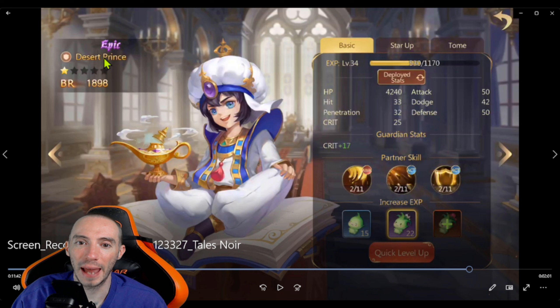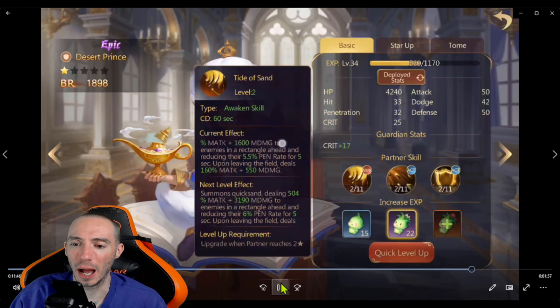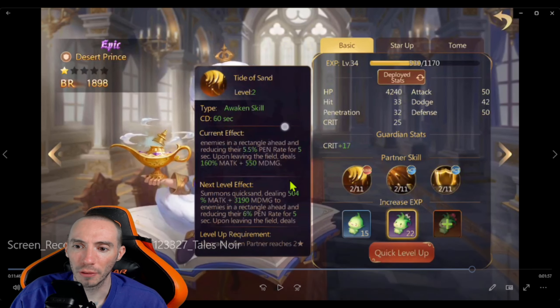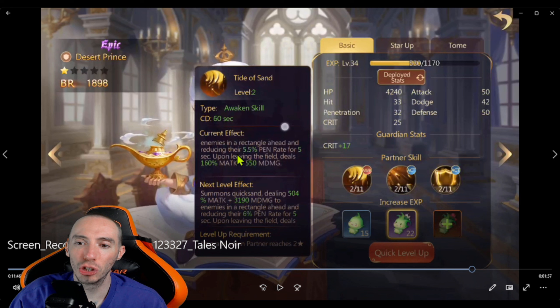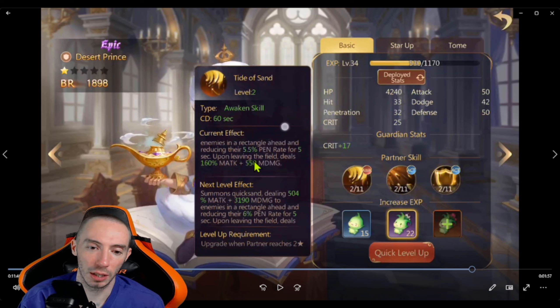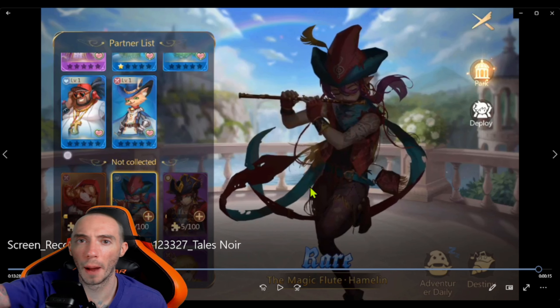We also have Epic partner Desert Prince — that's Aladdin, who you get for pre-registering. I'd put Aladdin in the A-category. He's a really decent tank and I love his awakening skill — does a bunch of damage to a rectangular area ahead and then reduces the opponent's pen rate for five seconds. This is a really strong awakening skill for PvP, basically counteracting the opponent's defense. Hope you guys and girls enjoyed the video — stay happy, save my friends, I'll see y'all later, peace!